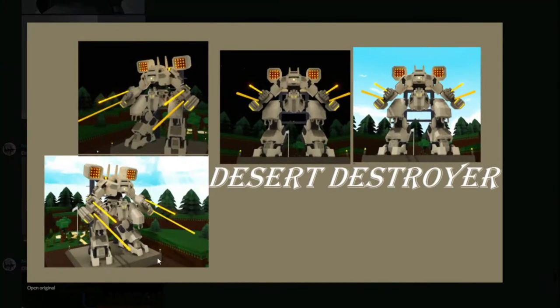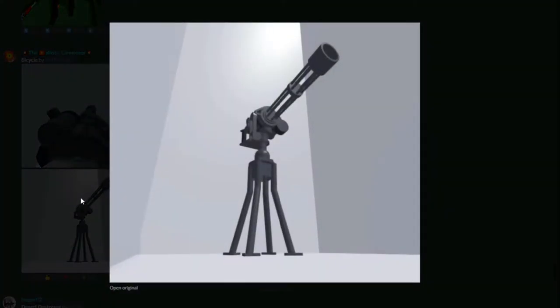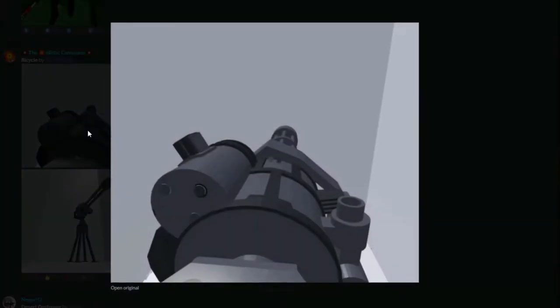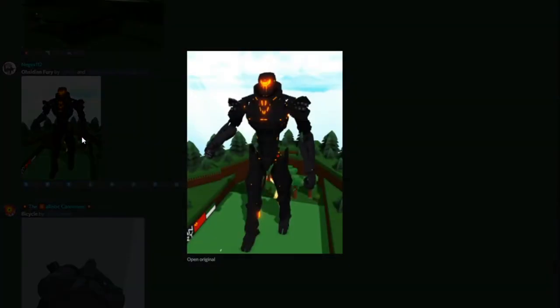Here's the Desert Destroyer which is insane - it looks like a Transformer. It has little laser beams shooting out of its hands, a tire missile rocket on the back, and a desert color theme. It has a ton of detail - the yellows with the sandstorm color are really nice. And then we have a bicycle - look at this bicycle! It's seriously a really nice build, really detailed. It's small but insanely detailed.